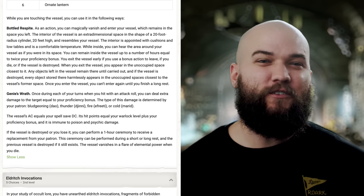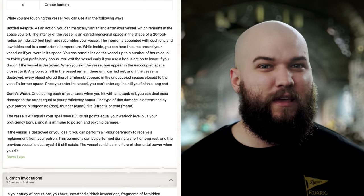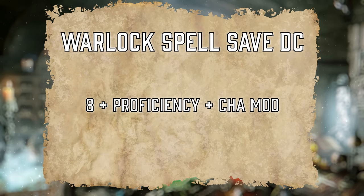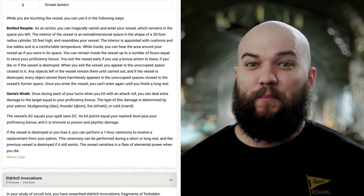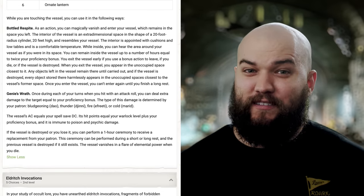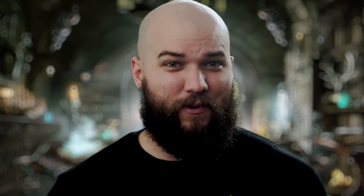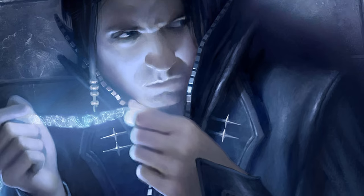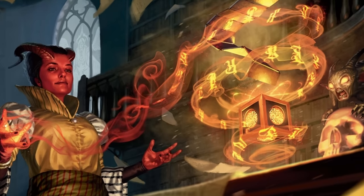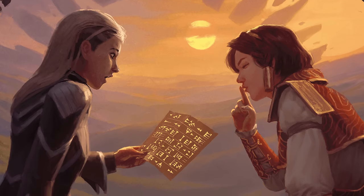It's also worth noting that the vessel itself can be destroyed, so we'll want to be careful with it. Its AC is equal to our Warlock Spell Save DC — 8 plus our Proficiency Bonus plus our Charisma Modifier — and although it is immune to Poison and Psychic Damage, it only has hit points equal to our Warlock Level plus our Proficiency Bonus, so it's pretty fragile right now. Wolkaroth will be surprised to find that the vessel can be remade as part of a one-hour ceremony during a short or long rest. Level 7 would seem at a glance to be a step back, but the ability to refresh all of our short rest features by using our vessel makes it worthwhile.